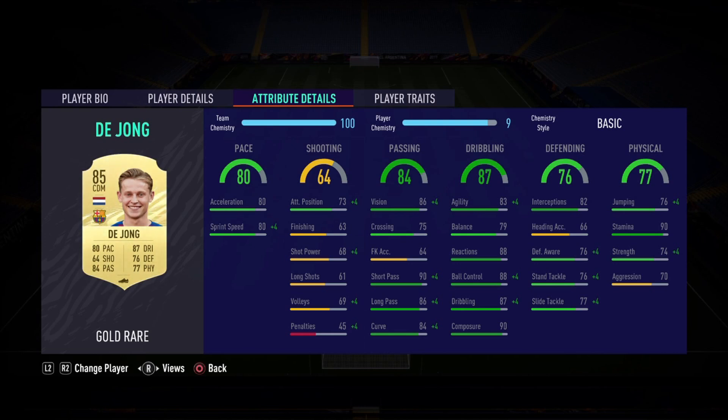The reactions are fantastic for a CDM, and the composure of 90 — talk about clutch. On to the defending: the best stat there is that 82 interceptions, so expect a lot of interceptions from de Jong. Expect him to cut your opponent's attack in half.